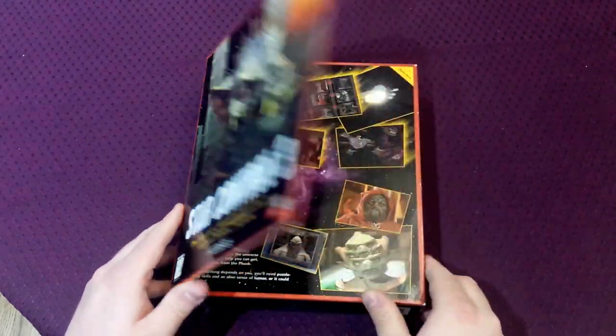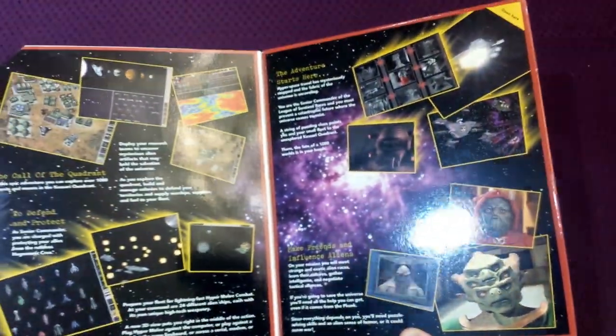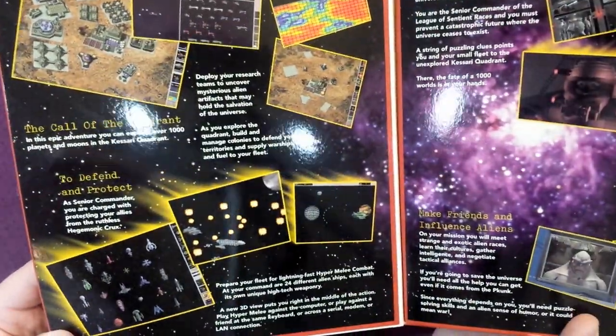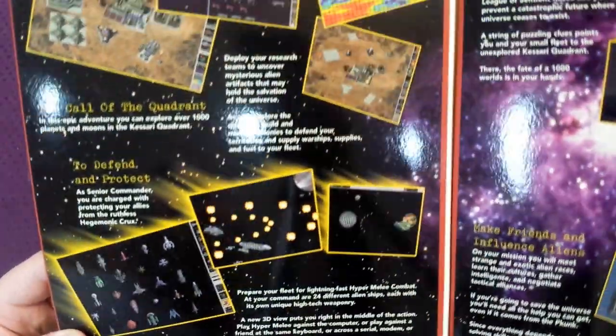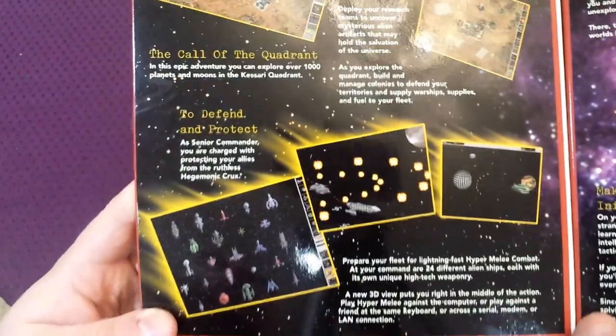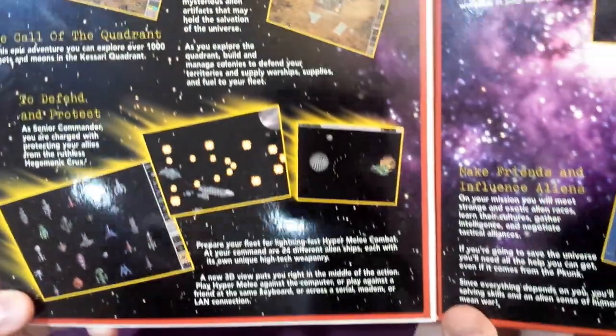You can see here the cover is a gatefold cover — it opens up. It shows you some nice screenshots from the game, explaining some of the mechanics, the call of the quadrant. You can explore over a thousand planets and moons in the Kisari quadrant. As senior commander, you're charged with protecting your allies from the ruthless hegemonic crux. A new 3D view puts you right in the middle of the action.